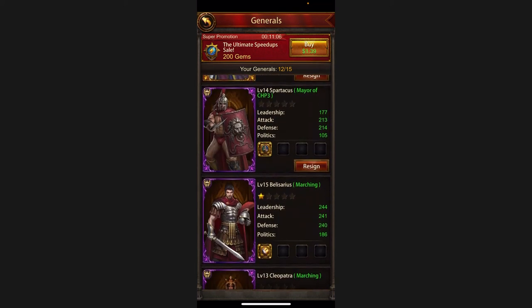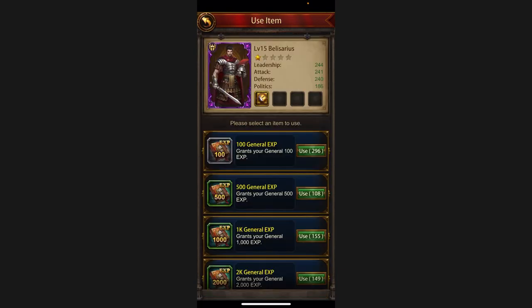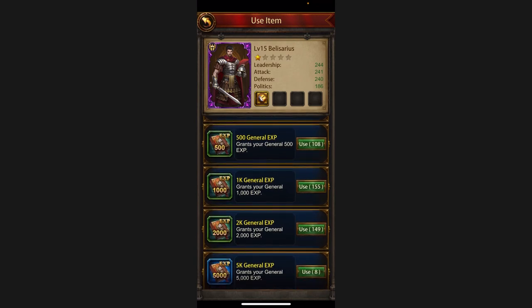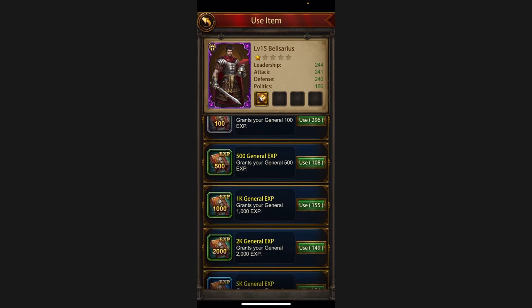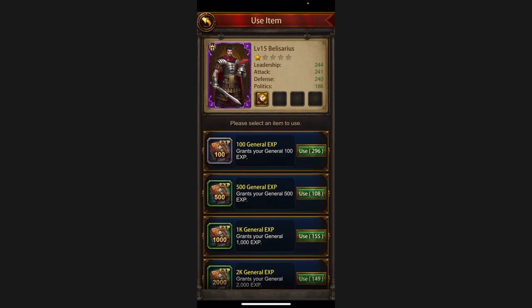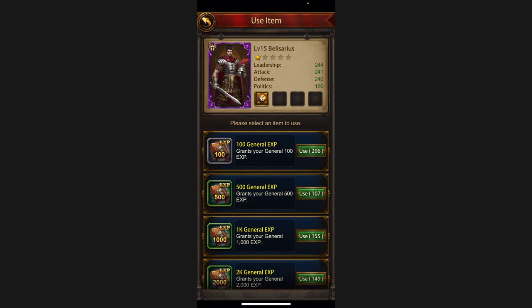When you click on a general and view their experience, you get experience points when you attack monsters, attack someone, or win battles. Even from those daily items, you get some general experience as well. This is how you use them and increase your general level.